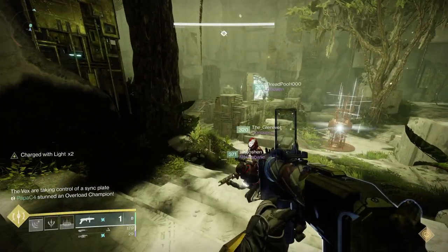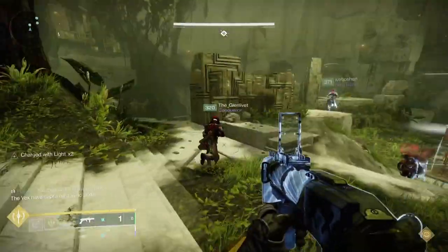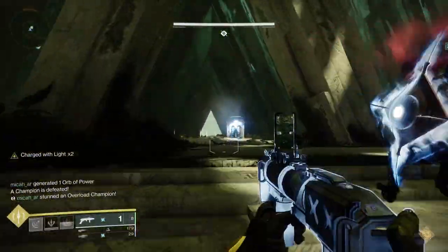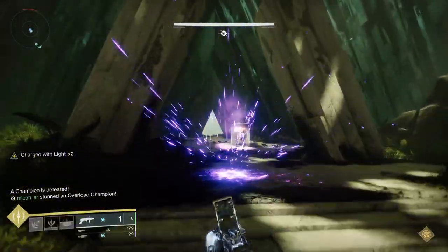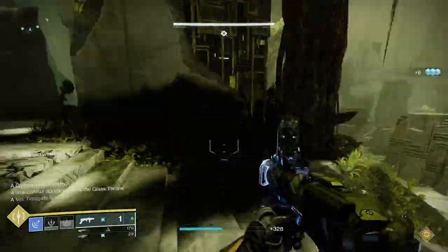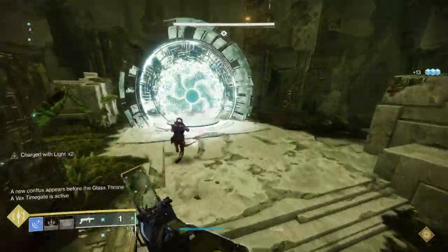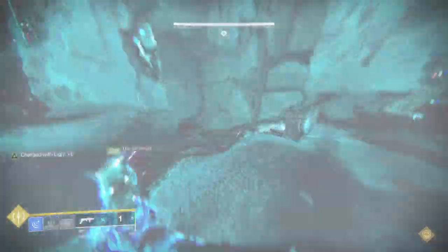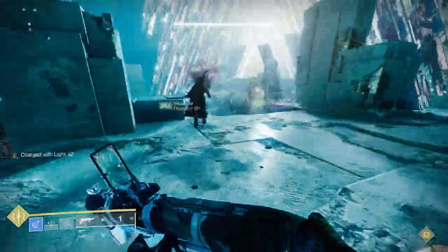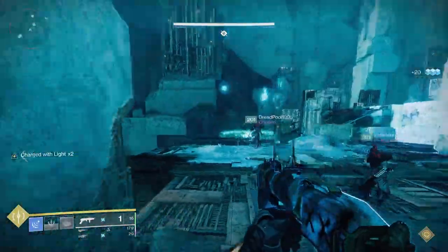On the opposite side, the team in there - the person with the Relic and the other person - they basically take care of the adds and do the things they need to do. Once you get through six waves of this, the adds will stop spawning. Once you've confirmed that on both sides, then what you simply need to do is, on the side that you still have the frozen Praetorian, let your Bleak Watchers go away, let him get unfrozen, let him start moving again. Make sure the person with the Relic has their super, and have them take him out - that will get you through the first part.